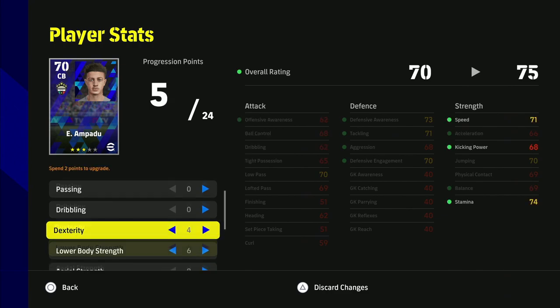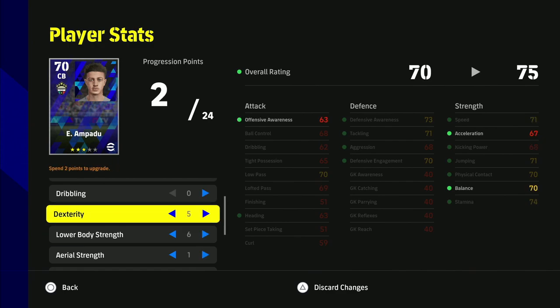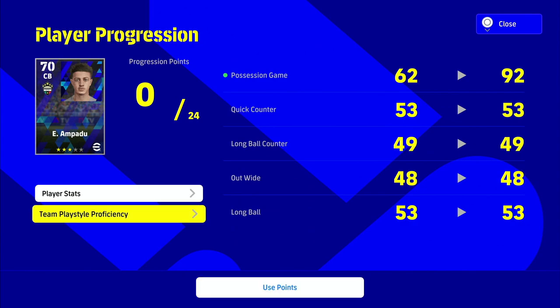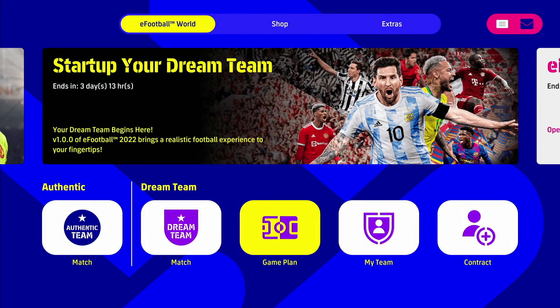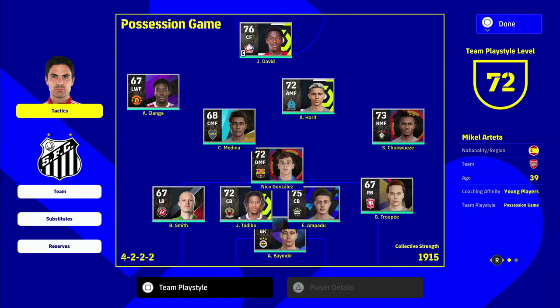You can train up any player you like - bring Elanga's speed into the mid-80s, improve Andier the goalkeeper, or boost Ampidou as shown. You can only boost one player without playing matches, but completing the AI challenge should let you rank up maybe five or six players. Remember, every game played with Arteta as coach gives 100% XP boost to all under-24 players. That's the final squad - we've got pace, power, defensive proficiency, team play style up to 72, and the XP boost for almost everyone.